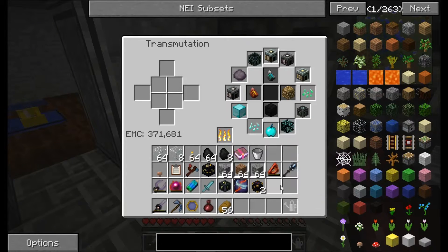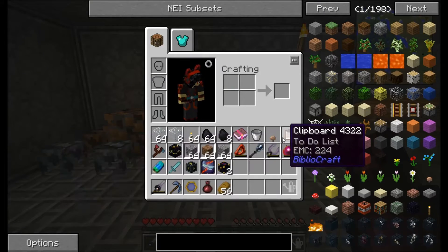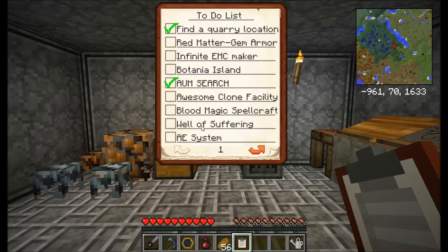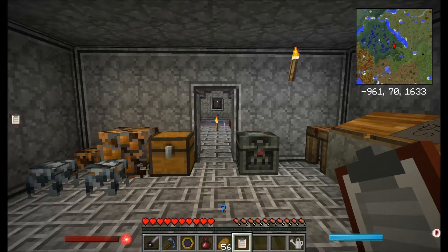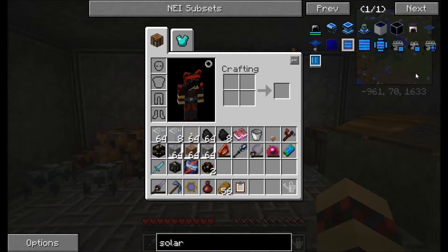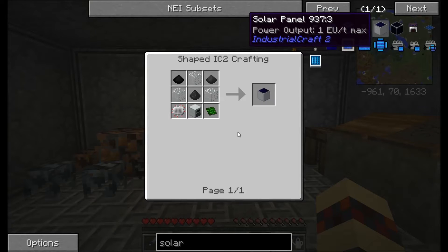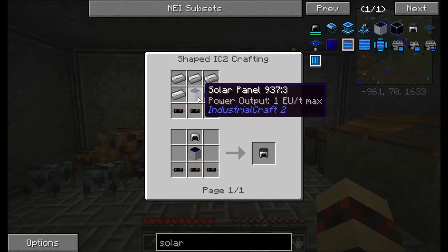Basically, what I want to do today is show you all how to deal with the whole Infinite EMC Maker. And for that, we need IC2 power generation. I'm going to do all of that using some solar panels — not generators. I'll probably upgrade them. Wait — you can't upgrade them anymore? Oh, dang.